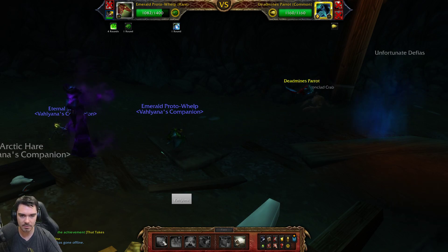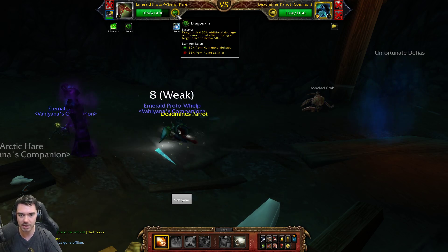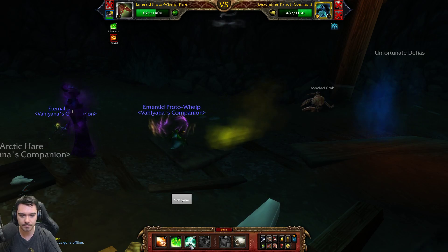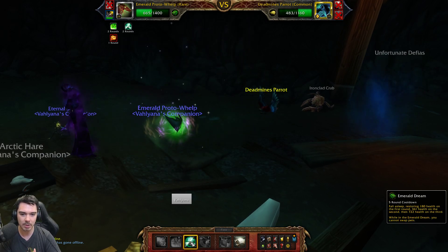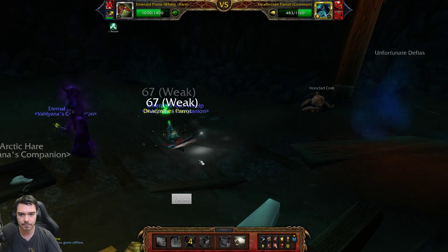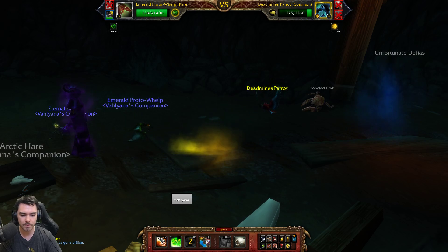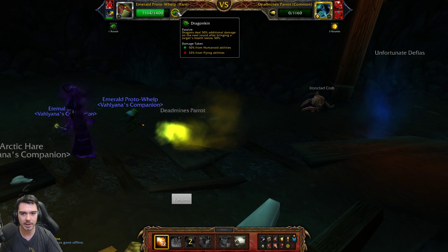Breathe just does straight damage, nothing too exciting. We have our Dragonkin bonus — we're going to do 50% bonus damage, so we might as well use that for some nice big damage. We're going to use it again because we'll one-shot this guy. We'll drop our Emerald Dream heal instead — it puts us to sleep, heals a small bit the first round, moderate second round, and a massive chunk the third round. This should bring us back to full health. He can beat on us all he wants. Full health — then we'll kill him with two breaths.